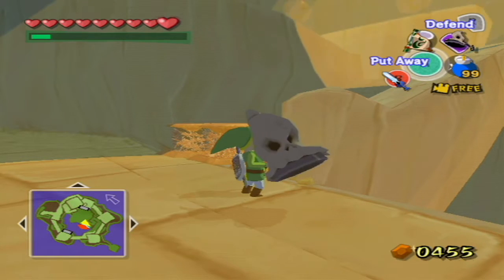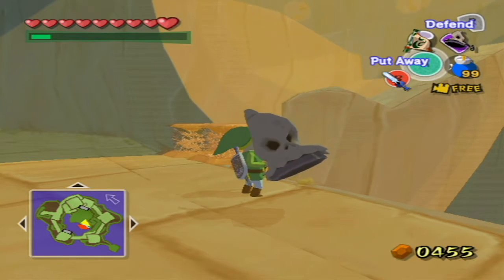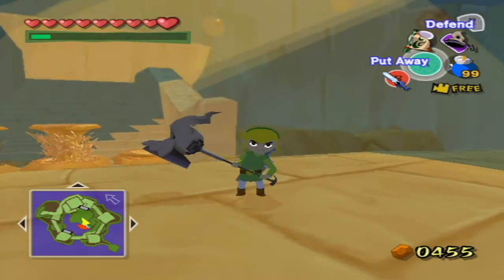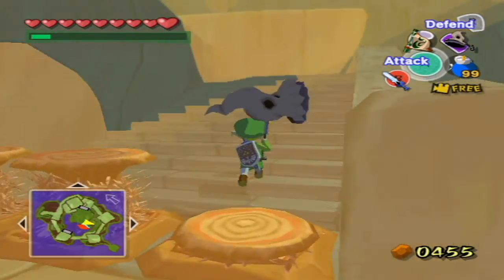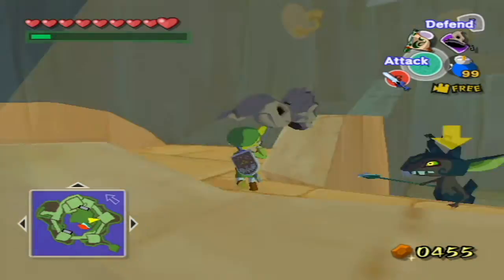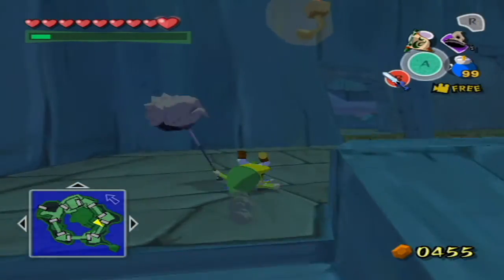What's up everybody, once again my name is Matt, and welcome back to Let's Play The Legend of Zelda: The Wind Waker. In the last episode, I had Drak, and we went back to the Forsaken Fortress, took on Phantom Ganon and defeated him. In this episode, we're gonna continue on in the Forsaken Fortress, hopefully rescuing our sister and avoiding the Night Knights.